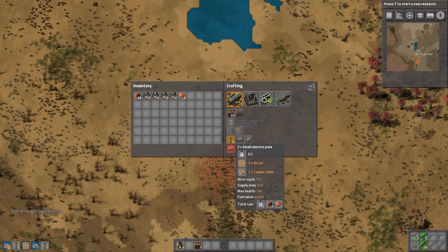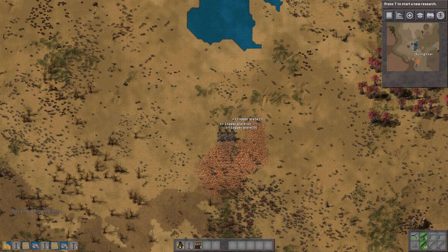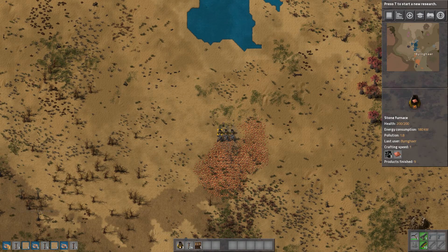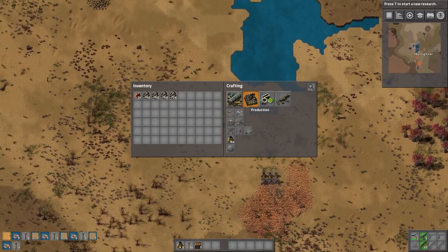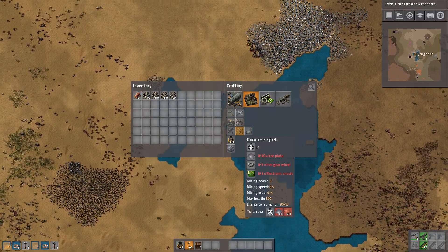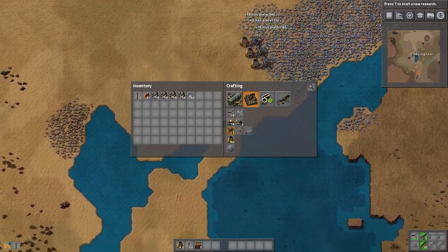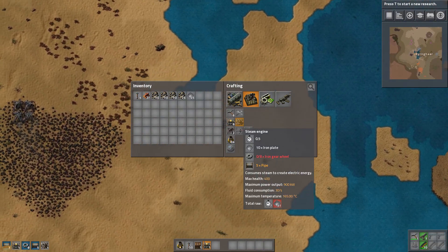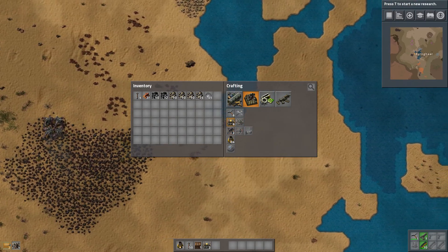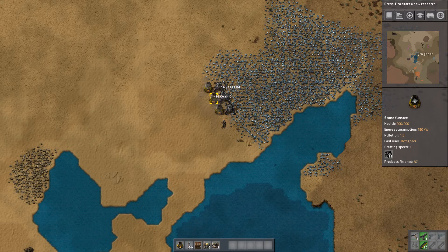We don't have enough copper ore. We have plenty of wood, but we are going to need a lot of these small electrical poles — so the more we can craft right now, the better it will be for us. We need a lot of iron plates so we can get basic electricity going, and of course we would need our first electric mining drill. We need two boilers and four steam engines, which we don't have the capacity to make right now.